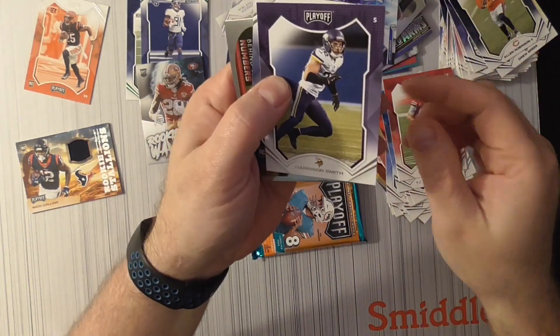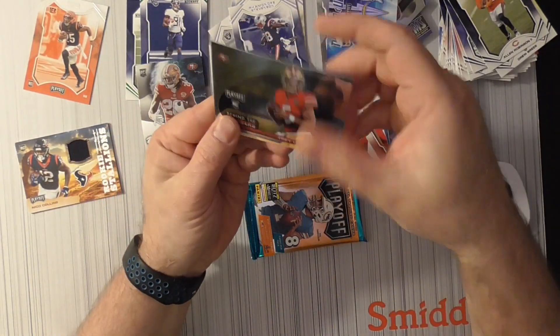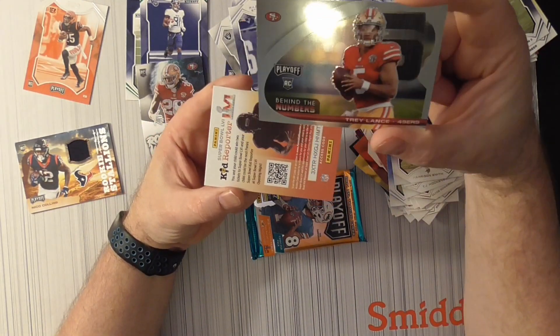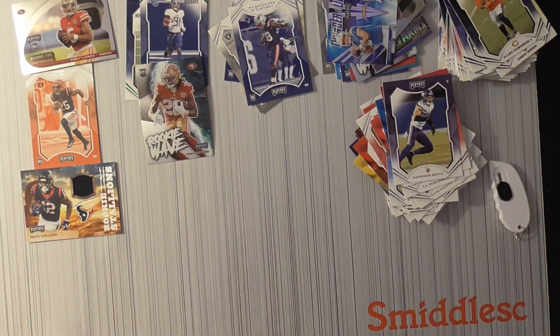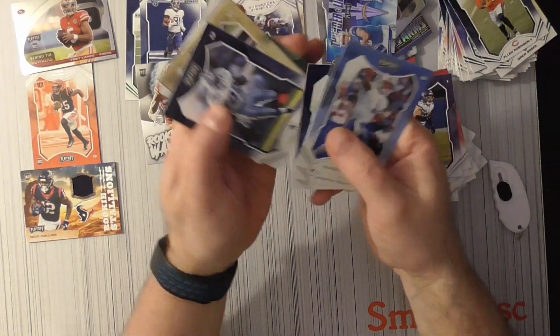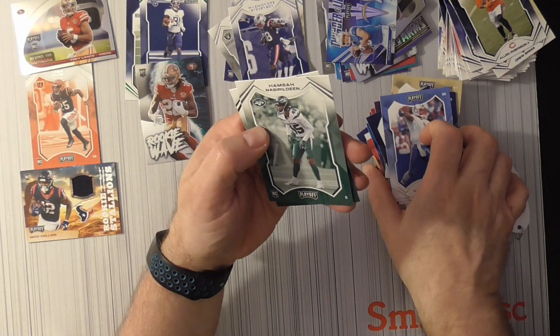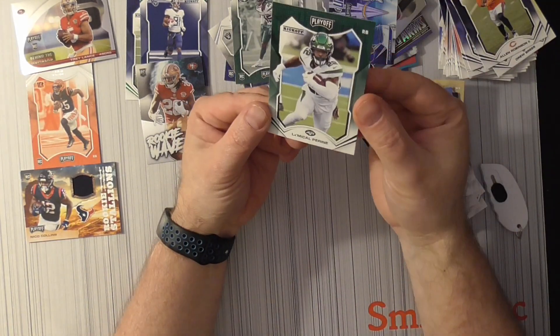TJ Hockenson, Kittle, Smith, Smith rookie. And we got the Behind the Numbers — Trey Lance rookie, not bad. Last pack: Jones, Jones, Thomas, Gipson, and a rookie.